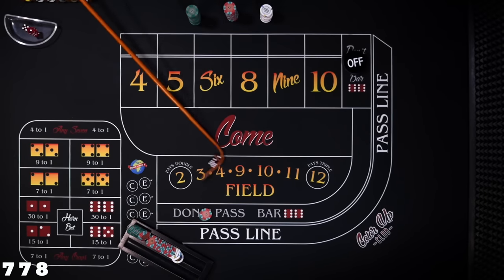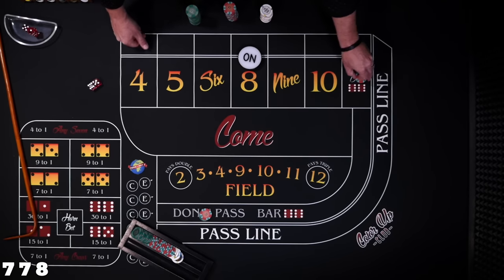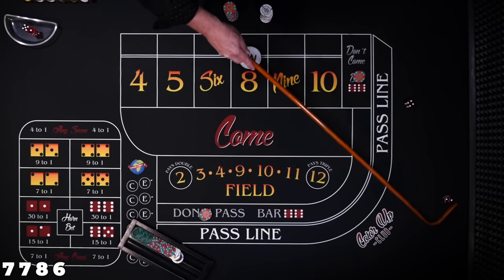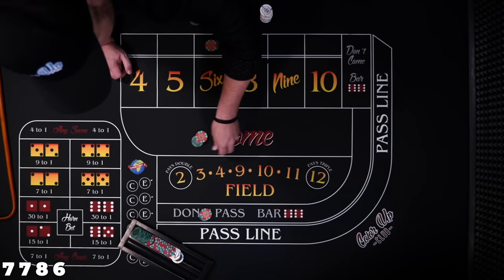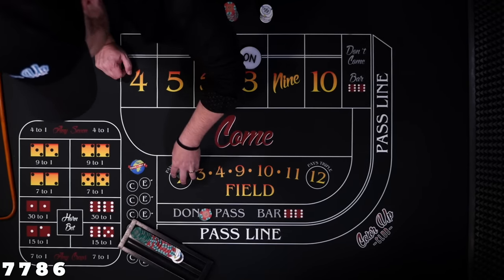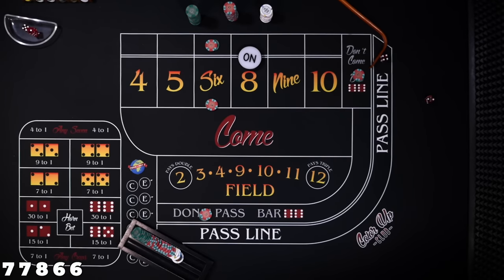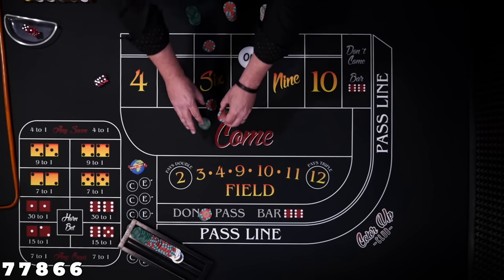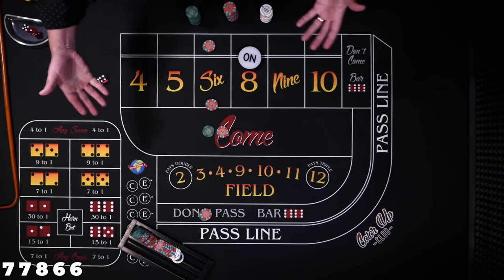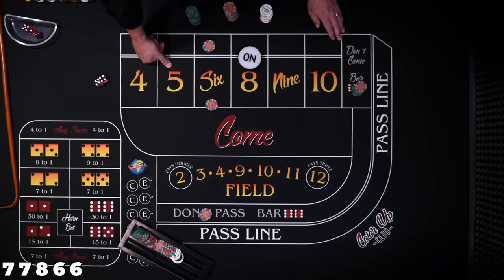Same shooter looking for a point. Eight. $30 in the don't come. Six easy — this will travel behind the 6. Dealer, I'd like to make a place bet on the 6. $30 in the don't come. Six easy again — we lose down behind, but this don't comes and travels, and our $30 gets paid $35. We win $5. That's the grind — it's going to be very difficult to replace all the losers. $30 in the don't come. There's the seven — these two bets lose, these two bets win, $30 and $30. Puck goes off.